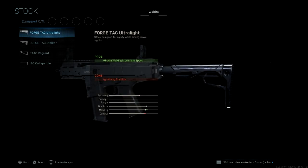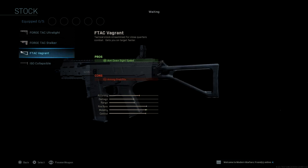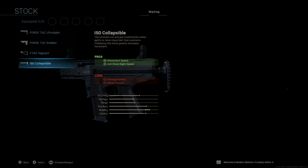Stock options — we have four stock options. We have the ultralight, we have the stalker, we have the F-TAC Vagrant, and we have the ISO collapsible stock.